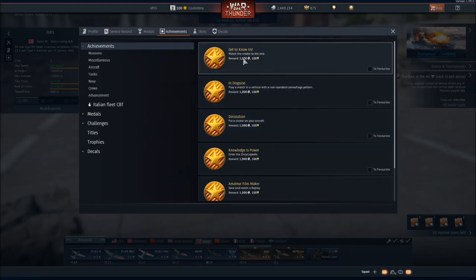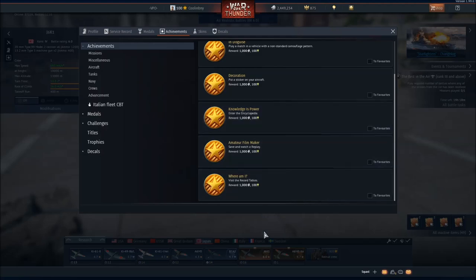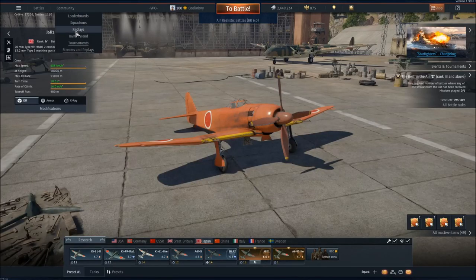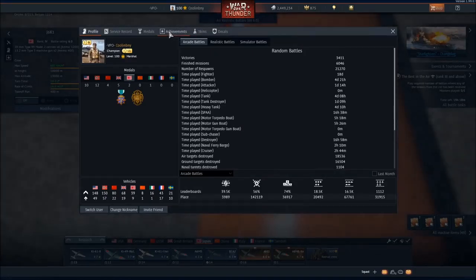For achievements, this is where the magic really happens. The low-hanging fruit is going to be on the first page you see: watch the credits at the end and you get 1,000 silver lions, starting a non-standard camo pattern, read the encyclopedia. Simply go down, click info. There's another one for replays — just click on replays under the community tab, view a replay, save it — really simple stuff.